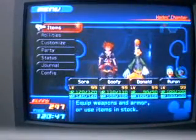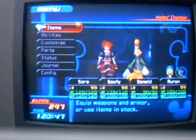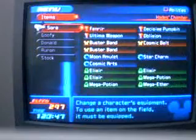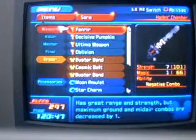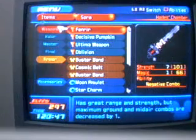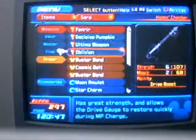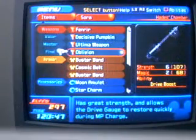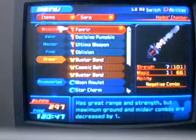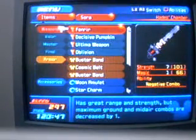You're going to need help in your last 10 fights of the Hades Paradox Cup. Items you'll want to use: you'll want either Fenrir, Ultima Weapon, or Oblivion as your main weapon. Your other weapons during your forms won't matter as much, but you'll want Fenrir, Ultima Weapon, or Oblivion as your main weapon.